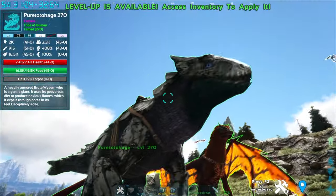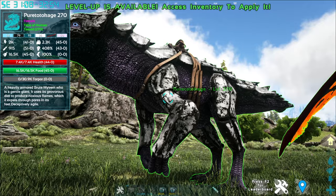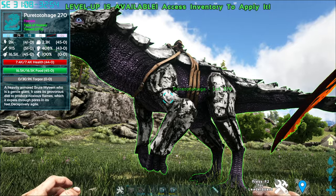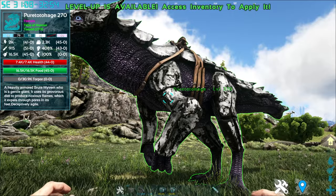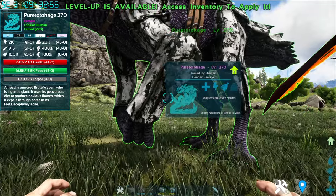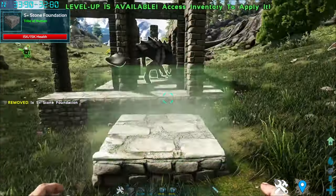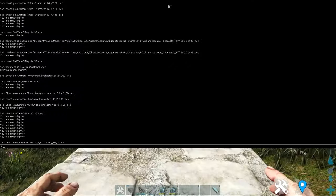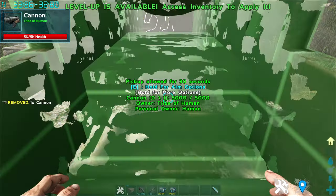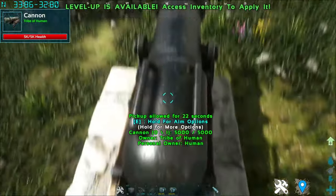Up next is this creature which looks fantastic — look at it, it's so good looking with the armor and stuff. This creature is the Puretotokage. As you can tell from the description, it is a heavily armored Brood Wyvern who is a gentle giant. It uses its gylovorous diet to produce noxious things which it expels through pores in its feet — deceptively agile. To tame this creature it is a concussive tame, similar to the Rock Golem where you shoot a cannonball at its face. The mod developer recommends a mod called Concussive Arrows to help knock it out more easily.